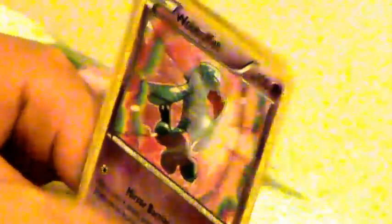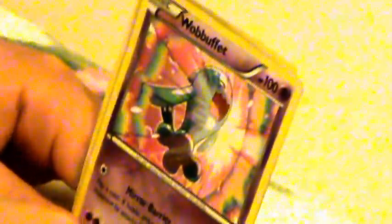I can't read this next one's name, but Wood Hammer does 70 damage and this attack does 10 damage to itself — not very nice. This other one I can't read either, but Rolling Attack does 50 damage. The best part: flip a coin, if heads prevent all damage done to this Pokemon by attacks during your opponent's next turn.